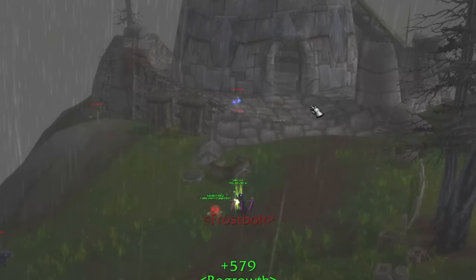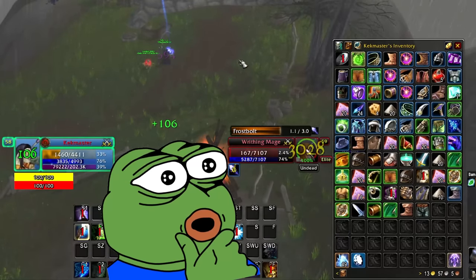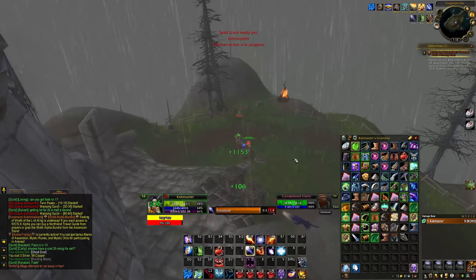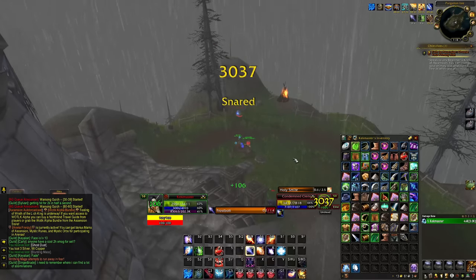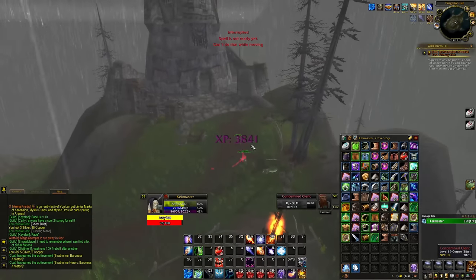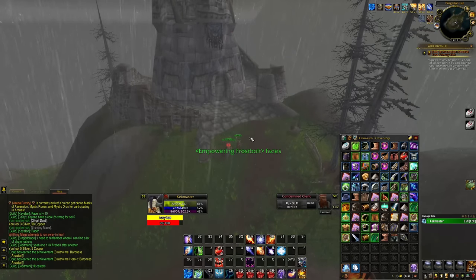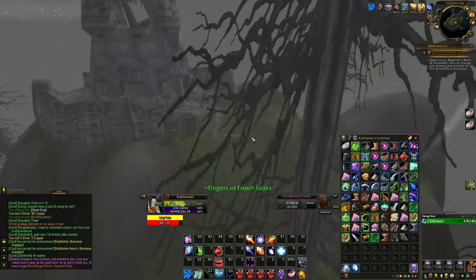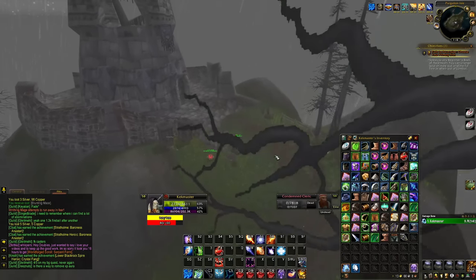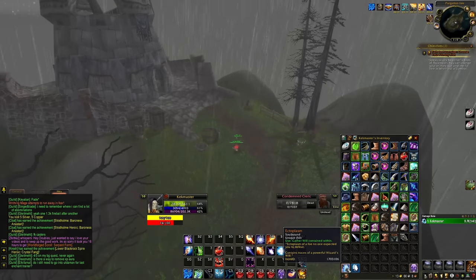Later that same evening — okay guys, we are where we're supposed to be, which is Purgation Isle. I've got 49 Ectoplasm and I'm pretty sure I only need 50 to get this enchant. I am level 58 right now. I started at 56. Luckily I did not get to 60 mid-farm. This grind — I was shooting the shit with some people here, talking about how bad it was. It was about a three-hour grind, and that was at certain points where there were like five people up here competing with me. So give yourself three to maybe six hours if you're super unlucky. One more to go.